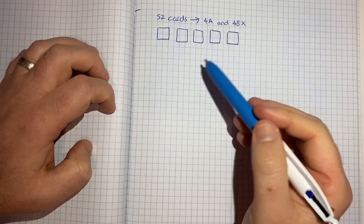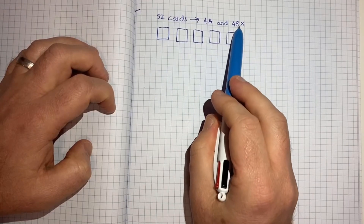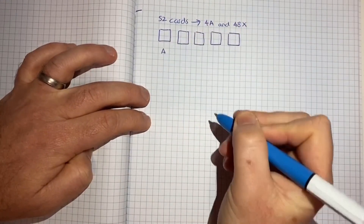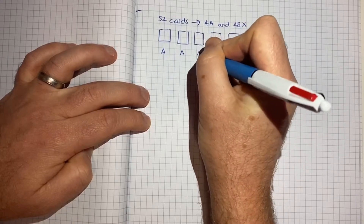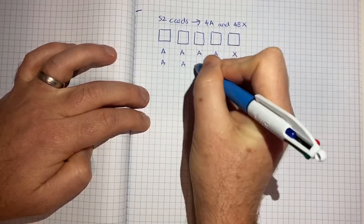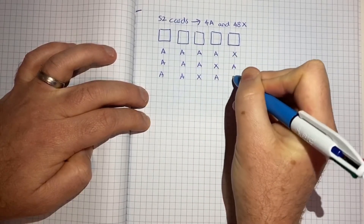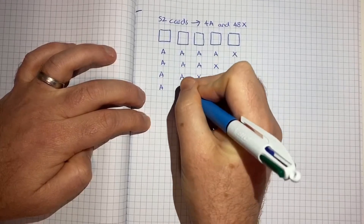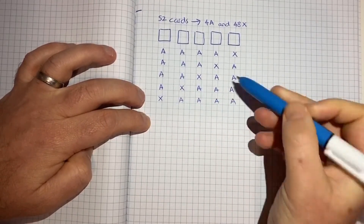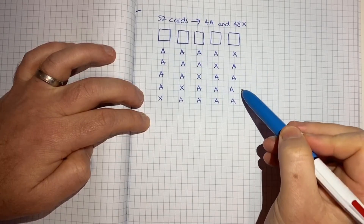We want to know the probability that we draw out four aces. If we're drawing five cards, four of them will be aces and only one will be something else. So step one is to think about all the possible ways that could happen: aces on cards 1–4 and something else on card 5; or three aces, then something else, then the fourth ace; two aces, something else, then two more aces; one ace, something else, then three aces; or something else first, then four aces. All of those outcomes meet the criteria of four aces.